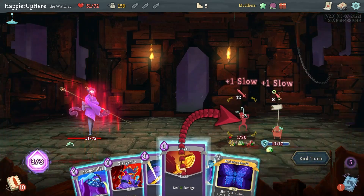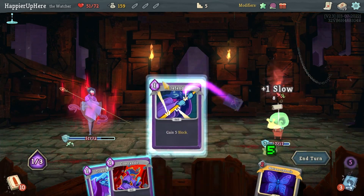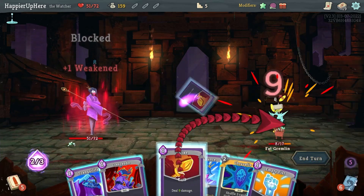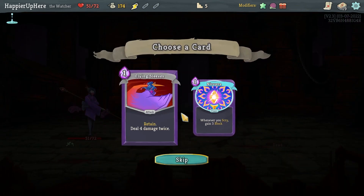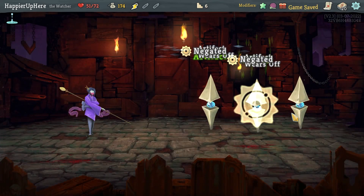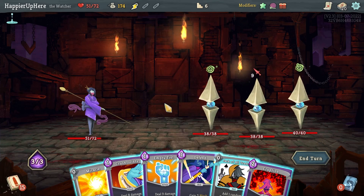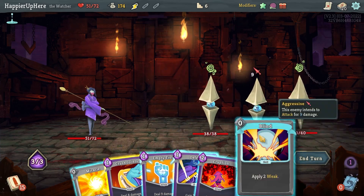I can double Defend here — no reason to exit Wrath that way I can kill. This is taking too long, I'll hurry it up. Got an energy potion. Flying Slice is fine but I don't have any Scry synergies yet. Sentries with no slow debuff — oh boy.